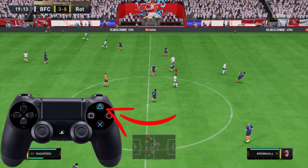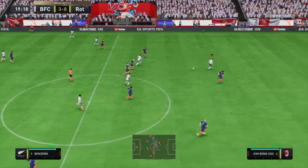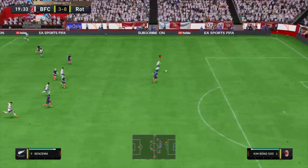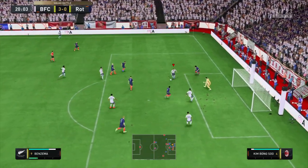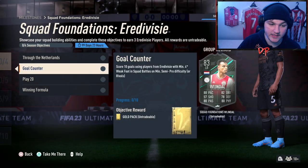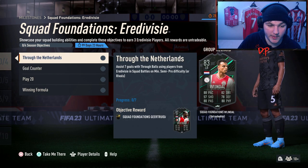To do a through ball assist, if you do not know, here is an in-game example. To perform a through ball assist, all you have to do is press Triangle on PlayStation — or Y on Xbox — then do the rest with the person you pass to and hope you score.